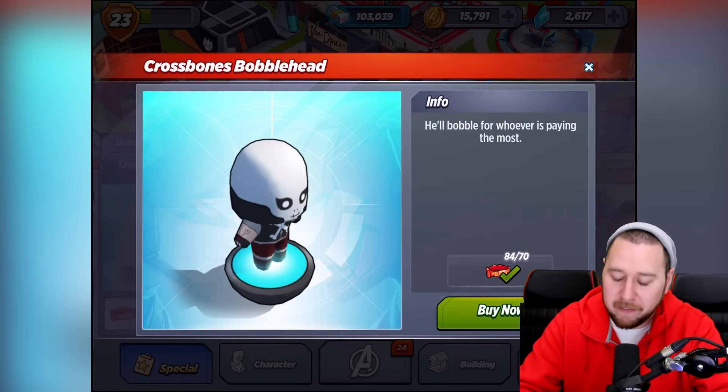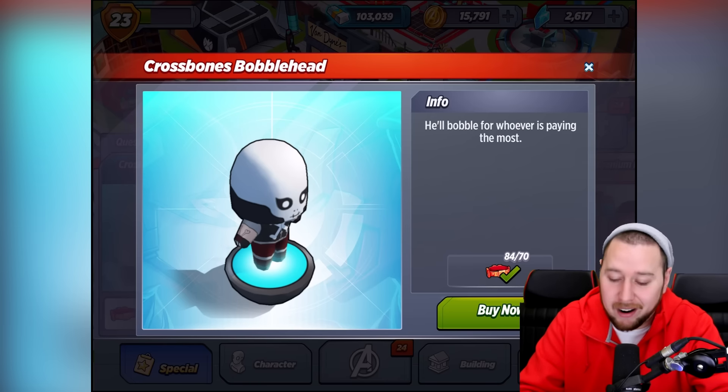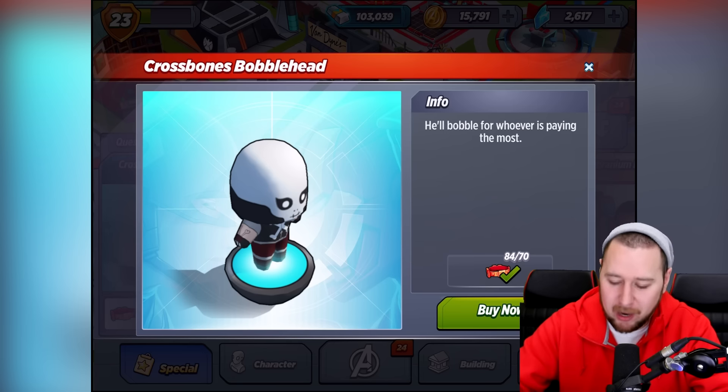Let's go do this — we've got all the parts we needed. We needed 70 of them, what are they called... red battle belts? I don't know what the heck they're called. He'll bobble for whoever is paying him the most. All right, let's buy this now.